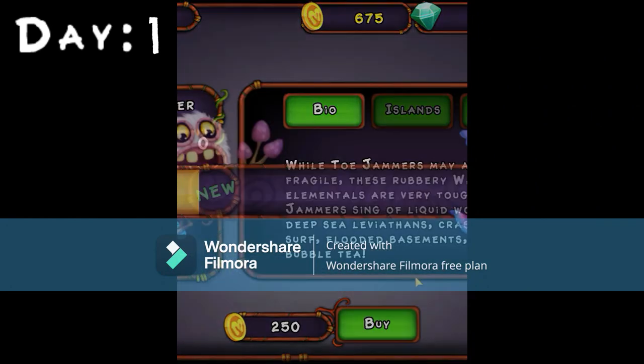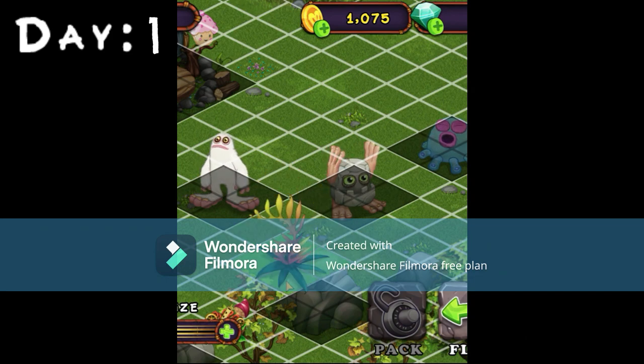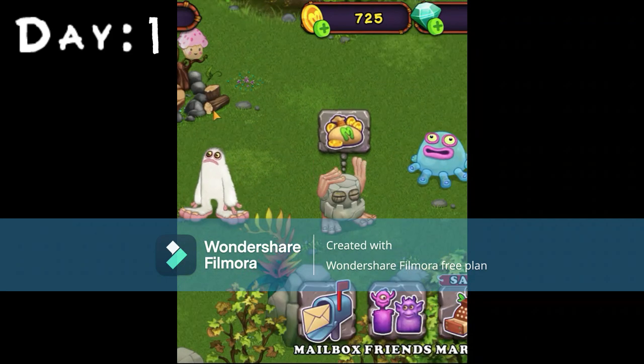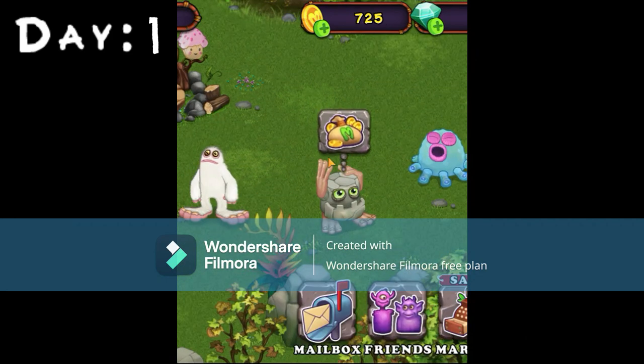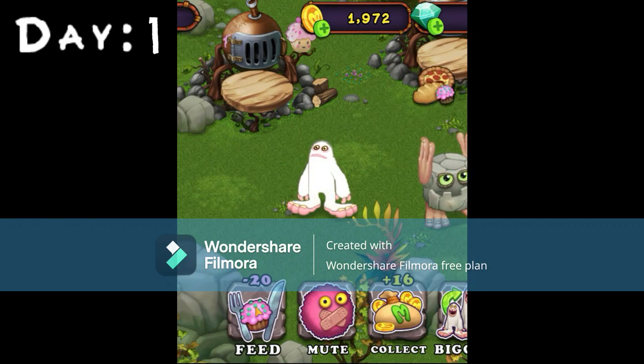Next, I removed some small trees and then brought a tow truck after that, and I placed it over here. I found Noggin's favorite and he gave me some cookies as a reward. I then added a second bakery, then fed my Mammoth to level two.